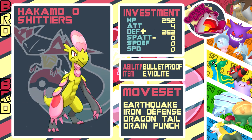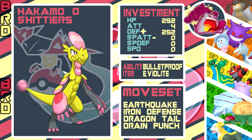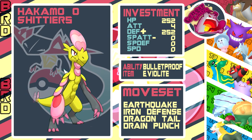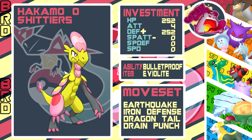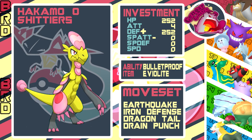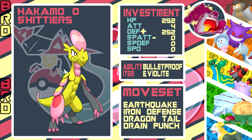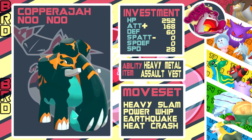Harkamo also walls Boldore, possibly Boltund, and even Cinccino. To deal with those we've got Earthquake to hit Incineroar, Boldore, and possibly even Gengar. Then we've got Dragon Tail to force switches if needed, and Drain Punch to heal back to full if something like SD Terrakion comes in. Not a lot of EV spread as you see - we needed max defense to be sure we can take on Terrakion one-on-one.